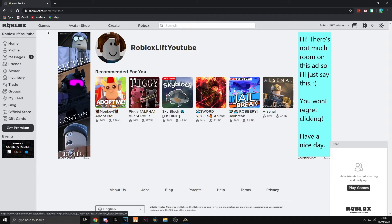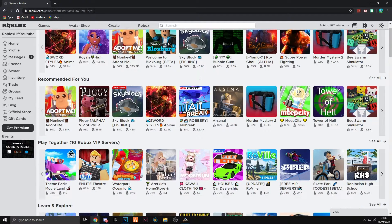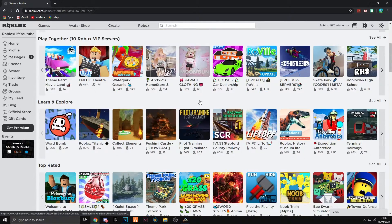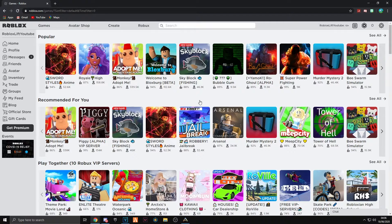Once you've done all of that, you'll load onto the Roblox homepage. Then you want to click the games tab. It will take a second to load and then it comes up with three different sections, and a lot more as you start scrolling down.